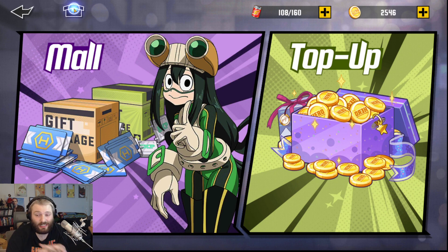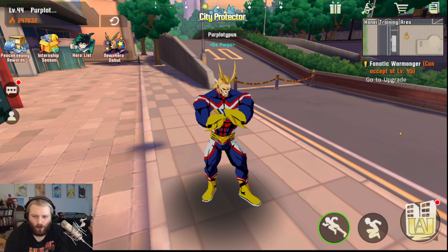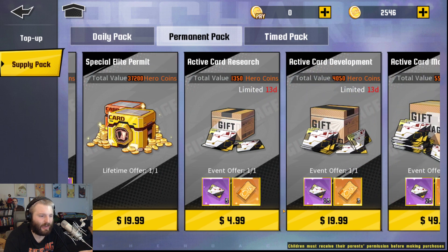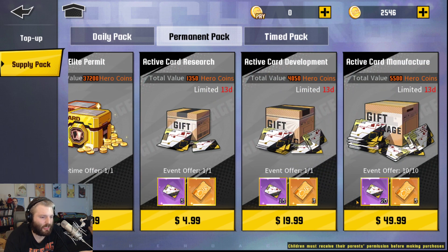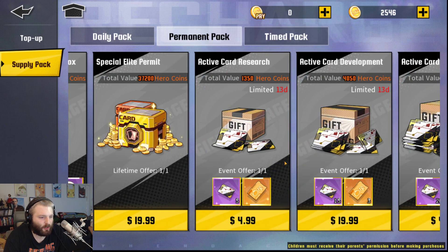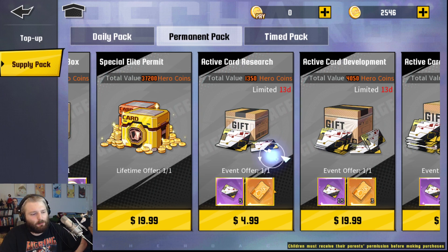If you have free-to-play currency I think this is actually a pretty good pull. But if you're spending direct money to buy coins specifically for this, I don't think it's worth it because there aren't any good bundles right now besides that one five-dollar deal. The All Might banner had a much better deal — something like fifty pulls for a reasonable price — but this banner doesn't have that.